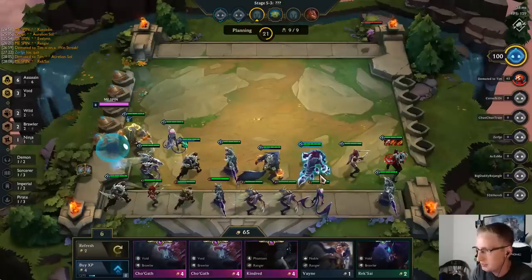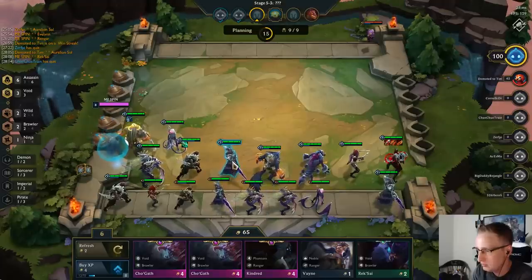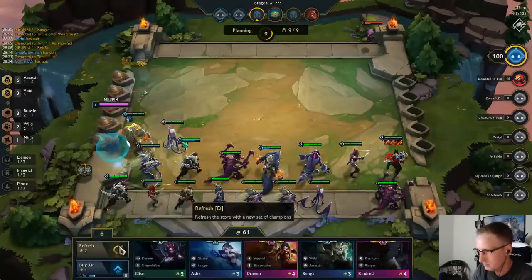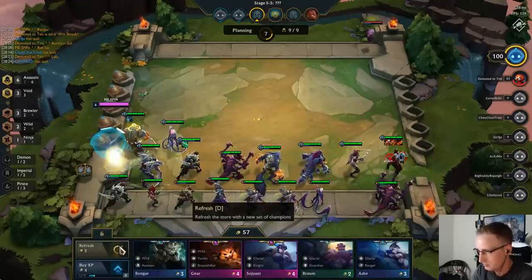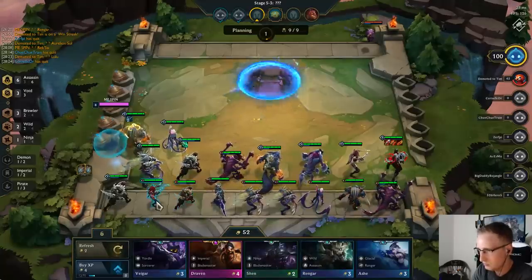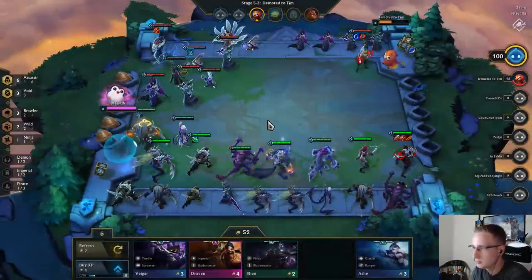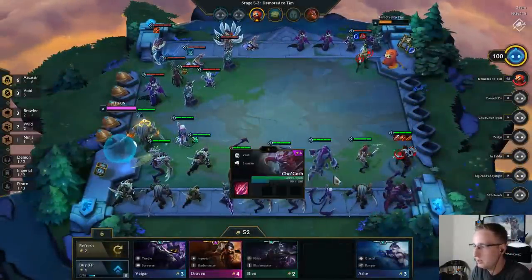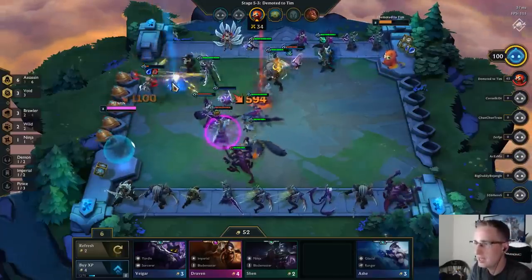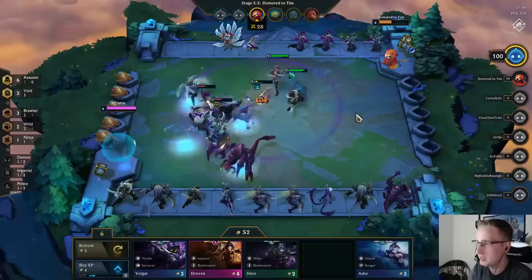Let's re-roll a little bit. Tier 2 Reksai, and oh — Cho'Gath! We can take out Kassadin and put Cho'Gath in — I like Cho'Gath better. Cho'Gath automatically has the extra HP from the Brawler bonus. Those 1100 crits from Zed were pretty nice, although Akali beat up my Zed pretty hard.